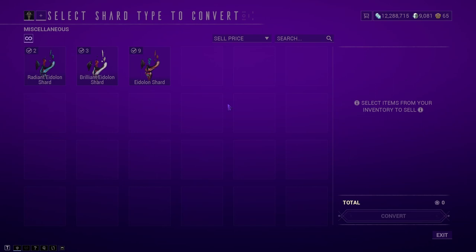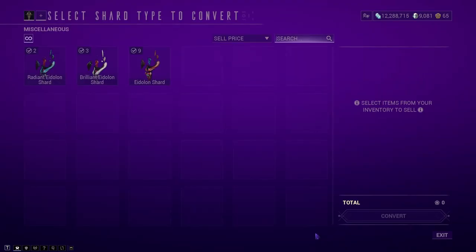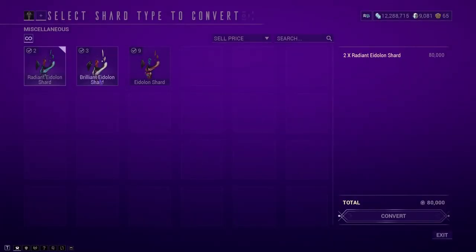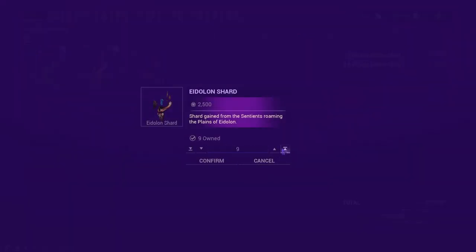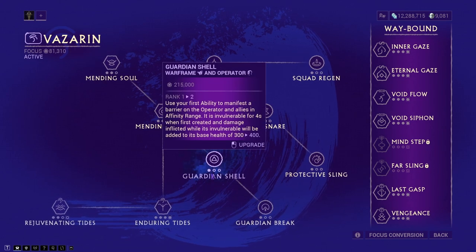If you want a beginner guide on how to complete your first Eidolon hunt, drop a like or comment and I'll get that out for you. One important note about Eidolon shards: you cannot unlock your focus school for the first time using them. You need to use a lens, earn your 50,000 focus, and unlock the school first. Once the school is unlocked, you can then go and convert your Eidolon shards into focus and put it toward your different abilities.